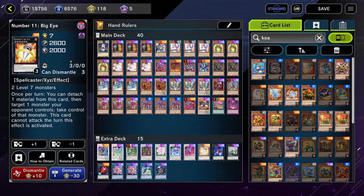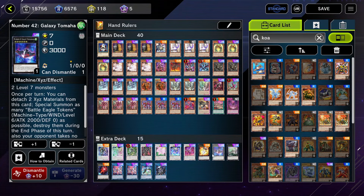Big Eye is only in here for the opportunity in turn 2 or 3 where you want to take an opponent's monster — you can, as long as you have two 7s on your field and the effect doesn't get negated. Galaxy Tomahawk is a combo piece that is extremely important. I hate that the animation is slow, but this card is so powerful — this deck would change completely if Galaxy Tomahawk got banned, one billion percent.